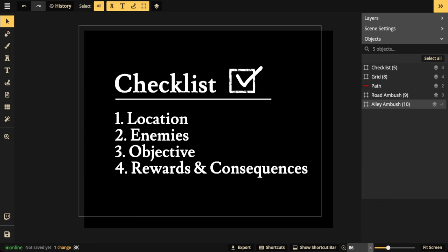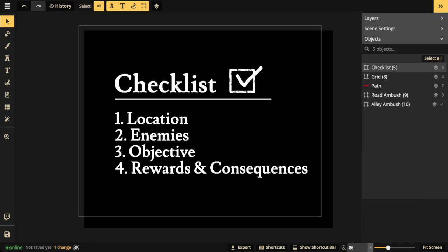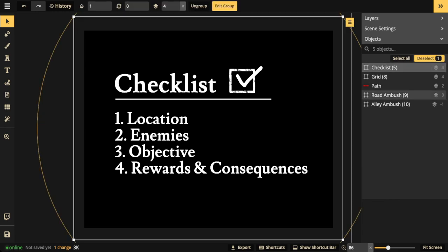The last thing on the checklist is rewards and consequences. If you succeed, what does the party get? If they only partially succeed, what are the partial rewards and consequences? And if they completely fail, what happens — does a player die, does an NPC get kidnapped, does an important item get stolen? There need to be consequences. Rewards and consequences are absolutely necessary.